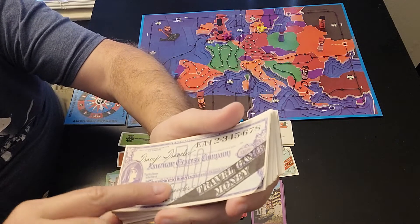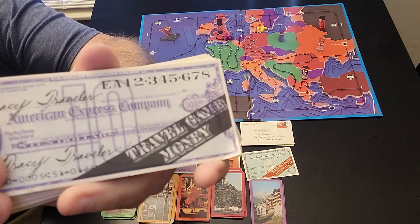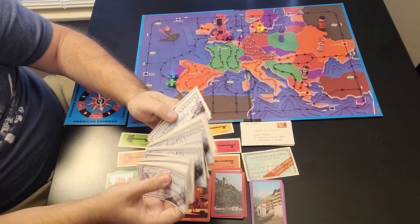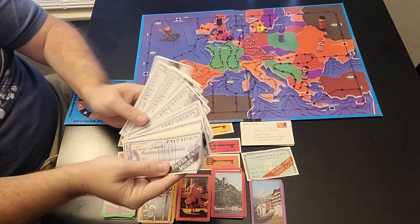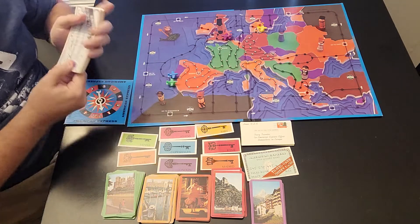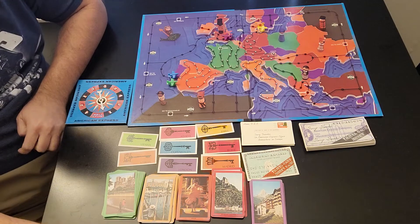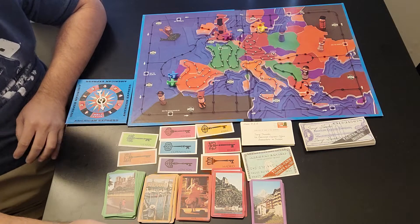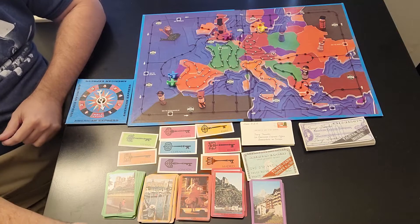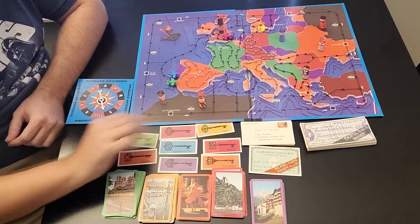The traveler's checks show the denominations in two different areas — it says $10 right here, and also $10 over here. Very small, but they come in different denominations: $10s, $20s, $50s, $100s, $500s, and so on. This is the currency in the game. Every player starts with $300 in traveler's checks. You do not want to run out — once you run out of traveler's checks, you're out of the game. Hopefully you'll have the money card in your possession, which I'll go over in a minute.